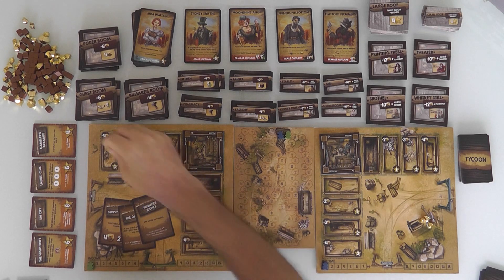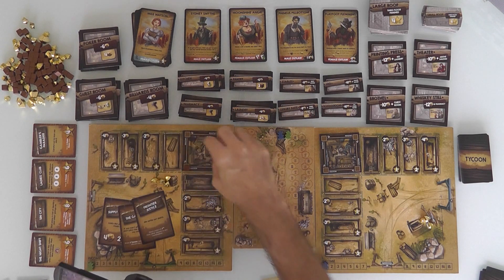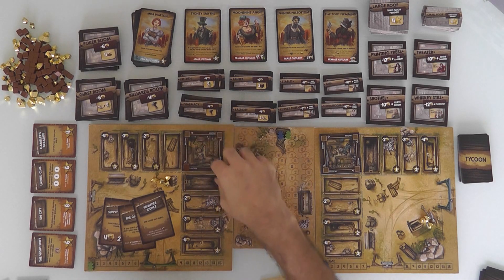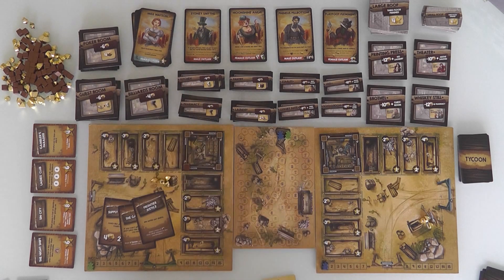If I spend 2 gold, I get a supply cube. Once I've got 4 cubes and finish the room, this room is completed. Because it's a big room, I will score 7 points. And once the room is completed, I could build a second story on top.